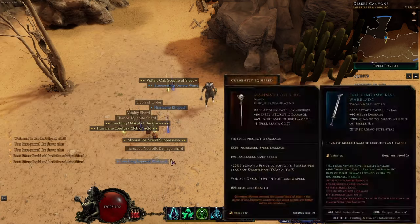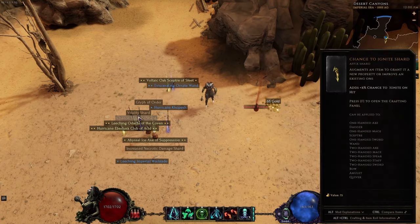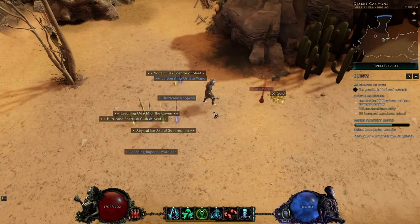You'll see on the ground that there are a various number of things: there are magic items, there are rare items, and there are affix shards. The affix shards and glyphs you generally just want to pick all those up, and what's nice about Last Epoch is you pick all of them up as soon as you click one of them, and you pick everything up in a large radius.